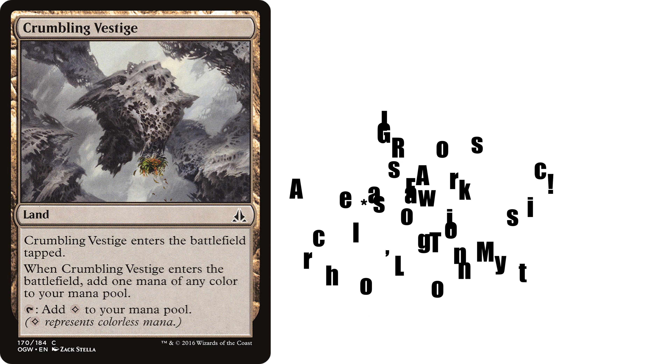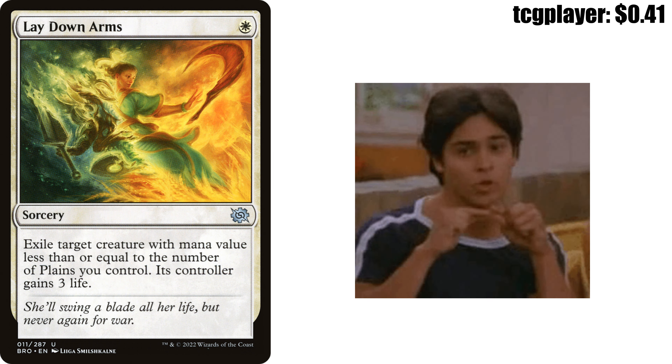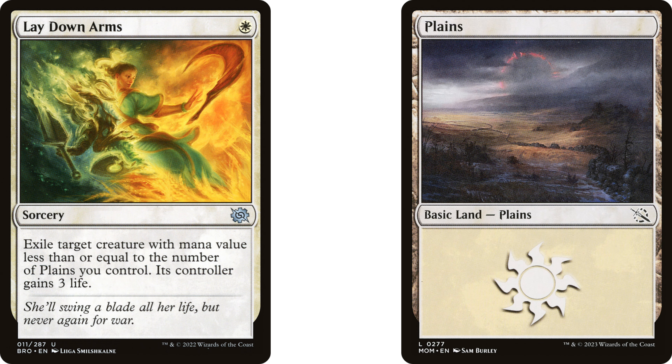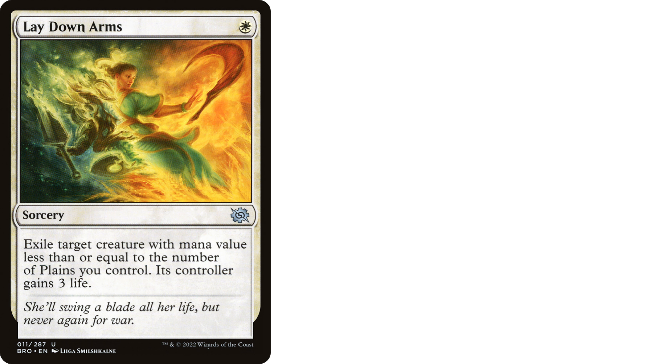Now let's move on to another janky but fun selection, which is Lay Down Arms — one white mana sorcery from The Brothers' War. It exiles target creature with mana value less than or equal to the number of plains you control, and its controller gains three life. I know that it's sorcery speed, but for one white mana we are getting a scalable removal spell that gets better the more lands we play, specifically plains. This will do the most work in mono-white builds, but the fact that it exiles the creature and only costs one mana make it something worthwhile to check out. It's the Walmart version of Swords to Plowshares.